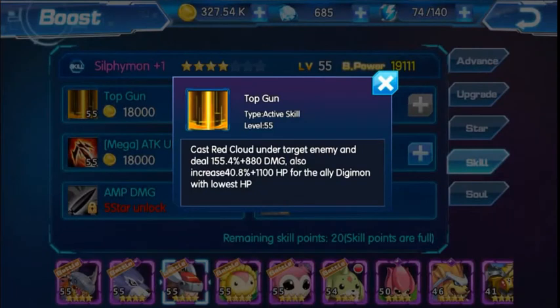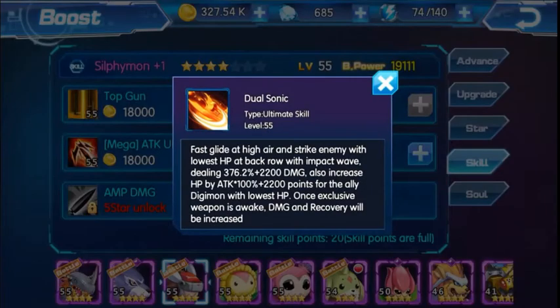So Top Gun: Cast Red Cloud on the target enemy and deal 155.4% plus 880 damage. Also increase 40% plus 0.8% plus 1100 HP for the allied Digimon with lowest HP. Nice. Fastlighted high air and strike enemy with lowest HP at back row with impact wave, dealing 376.2% 2200 damage. Also increase AT HP by attack. This is pretty cool.